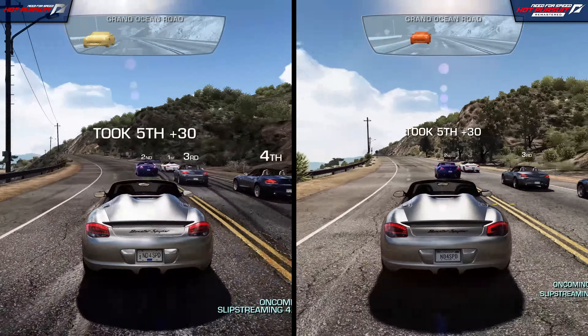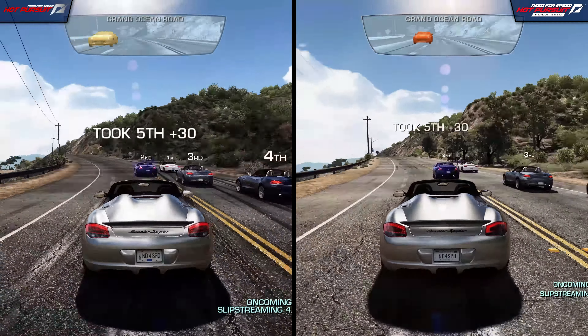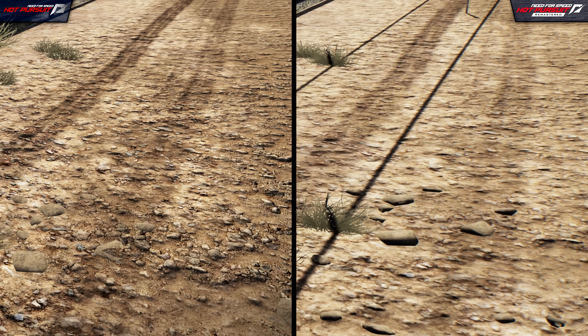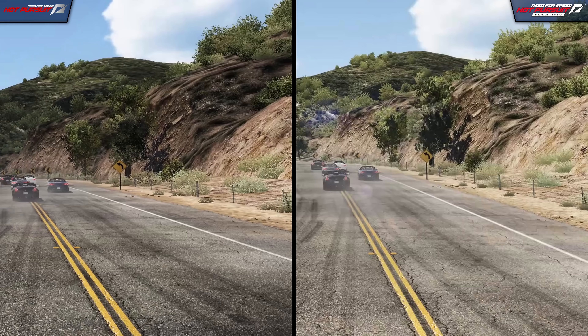Now let's take a look at the environments. The environments, like the car models, appear to be virtually identical at first glance, with the same level geometry, vegetation density, and design. However, upon closer inspection, there are a few small tweaks that can be found throughout. The surface textures, for example, actually appear worse in the remaster than before, especially the road and the dirt surrounding it.